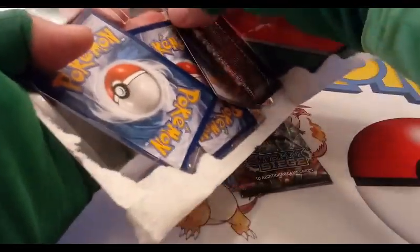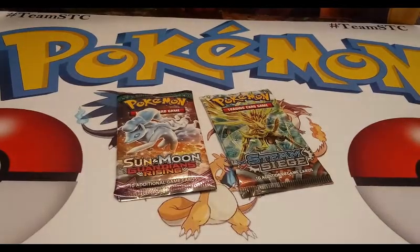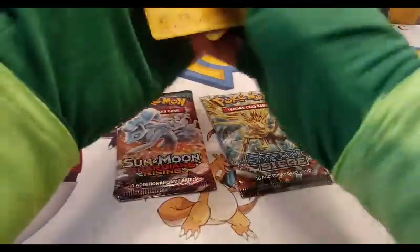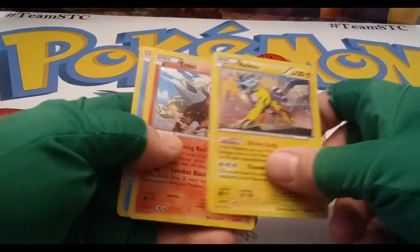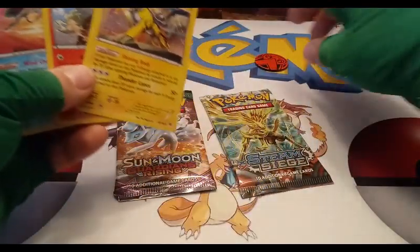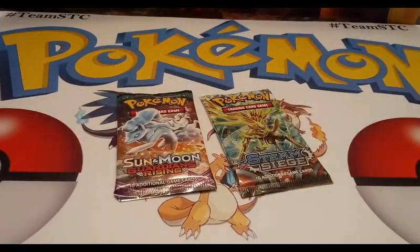I'm gonna go ahead and open all three packs at once. Being very careful taking them out — that'll be our blister. Here's the coin and then these are the three promo cards out of the package: we get Raikou, Entei, and Suicune. One set of these three cards and a coin is up for giveaway in this video.